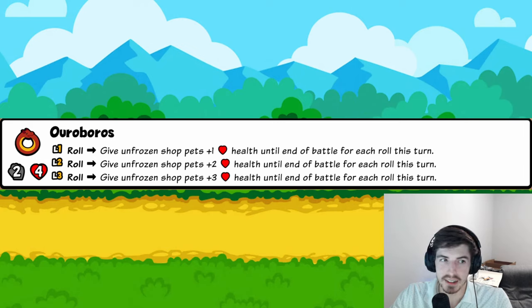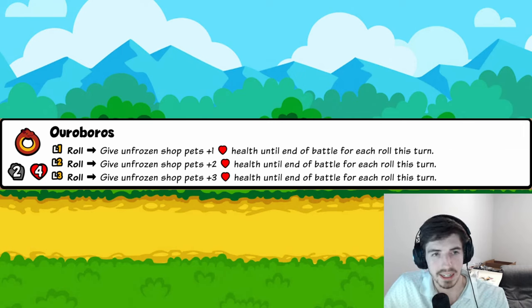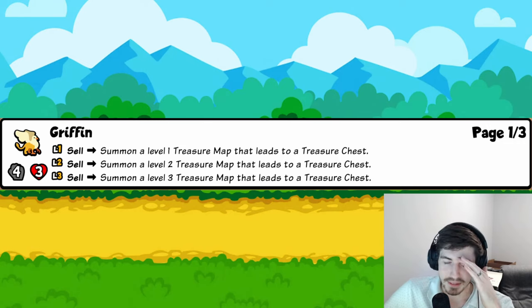Ouroboros: every time you roll, unfrozen shop pets gain health until end of battle for each roll this turn. So roll once — they get one health; roll twice — they get two; roll three times — they get three, for a total of six health at level one from three rolls. You can see how insane this gets at levels two and three with high roll counts — you could reasonably hit a pet with 50 health fairly quickly. Four trophies.